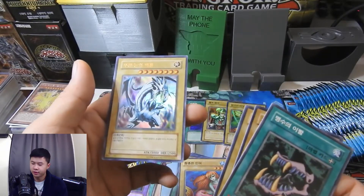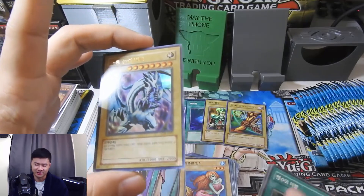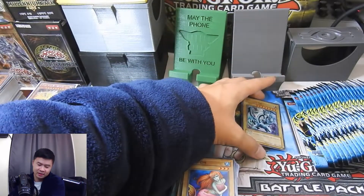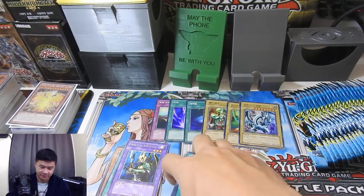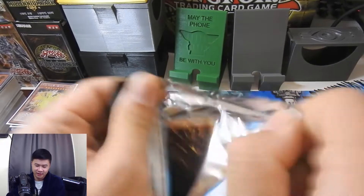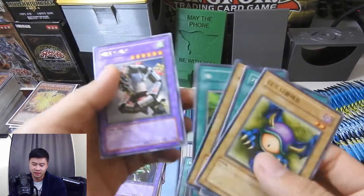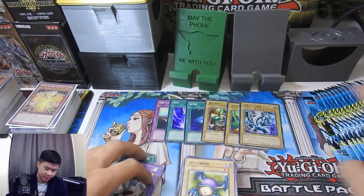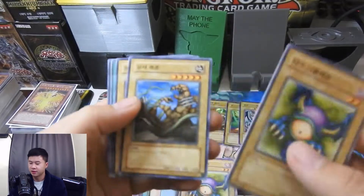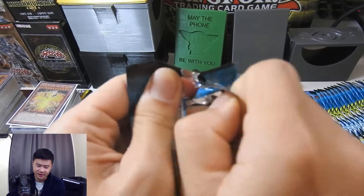Yeah, some of these old Korean packs are expensive. I got it boys! Never — obviously never — pulled one of these before. Oh my gosh. You already know what that looks like, I don't even need to say the card's name. It's this card. Holy moly. I'm telling my friends that just happened — that made my day honestly. Blue Eyes White Dragon out of an LOB booster pack — that is on my checklist of things to do in my life, and it's now full.